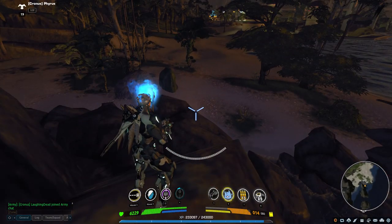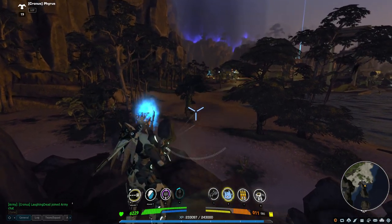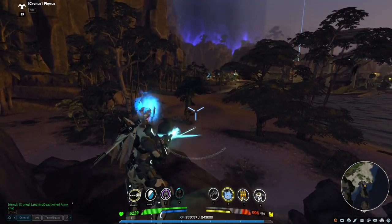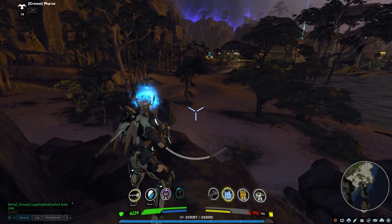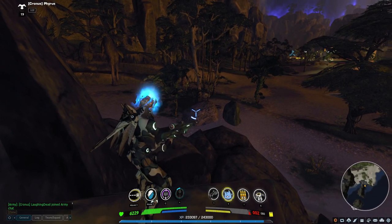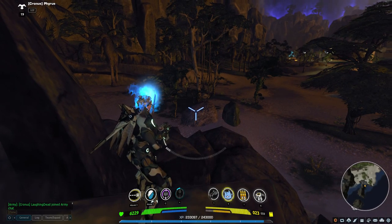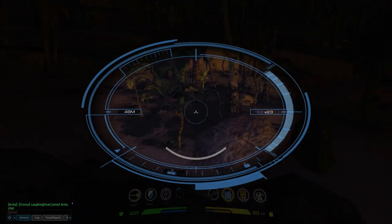That makes for an interesting versatility with this weapon. You can either choose to use it as a rapid-fire semi-automatic weapon, ripping off shots as fast as you can — it's fairly accurate even with the recoil — or you can use it more like the intended sniper rifle, aiming up your shots and trying to hit as high a power shot as you can.